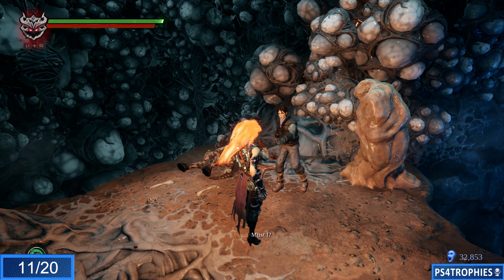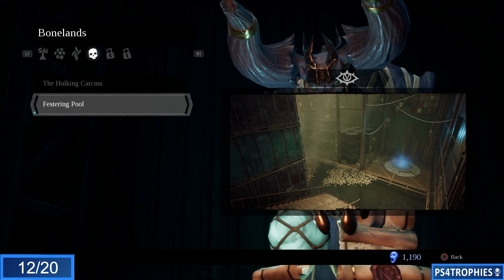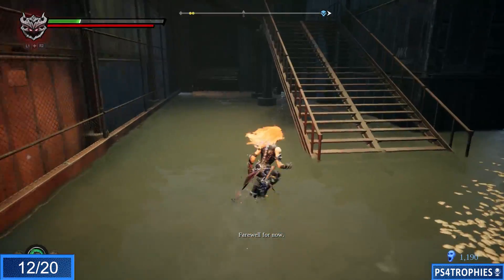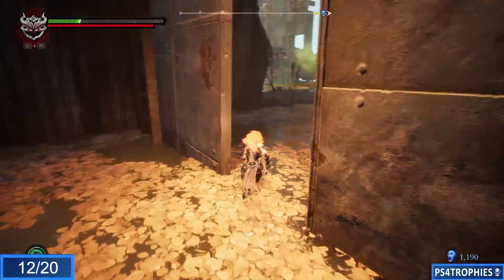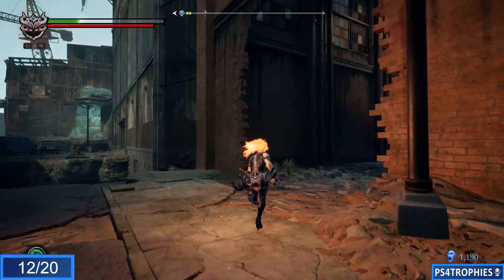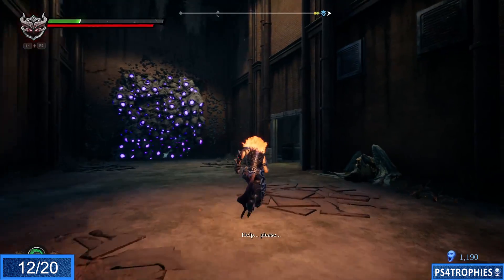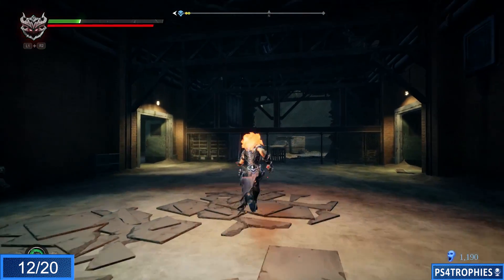That'll do it for the Nether. We're heading over to the Bone Lands now, starting at the Festering Pool serpent hole. From this checkpoint you're going to come out to a big open area and continue onwards to the next big building you have to go into. This is part of the path that will eventually get you to Lust.